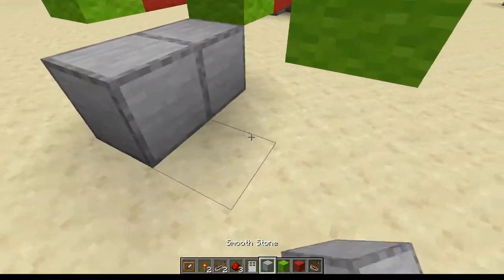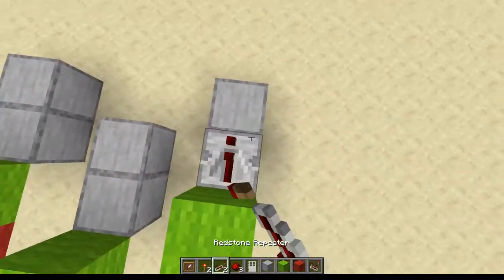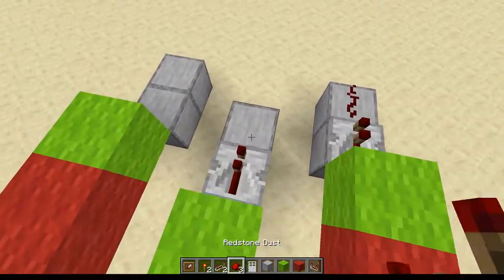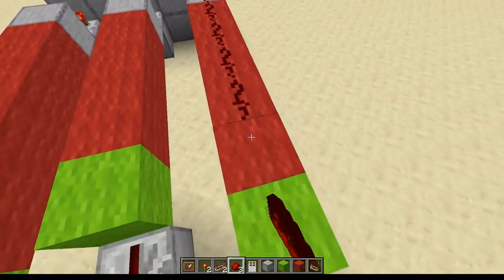Once you've done that, you then want to go down all of these — a repeater and a redstone, repeater and redstone, repeater and redstone. You also want to put redstone along all of here.